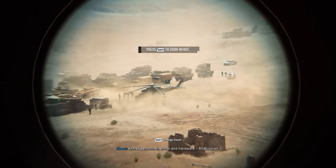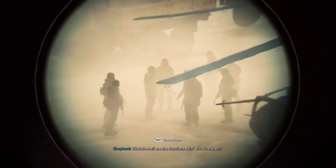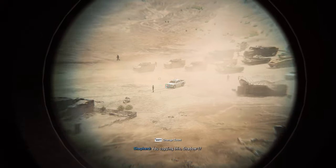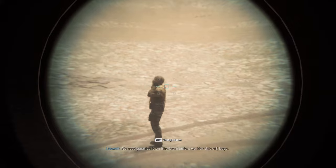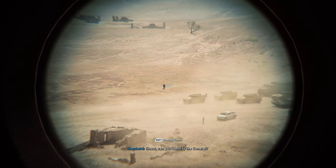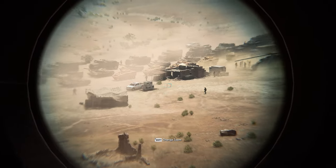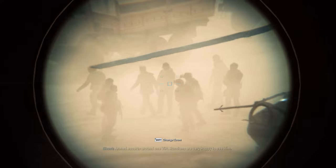Armed personnel, armor and hardware — all Russian. What the hell are the Russians doing with Cabrani? Supplying Iran. It's an arms deal. You copying this, Shadow 1? Affirmative. Two birds, one stone. We need positive ID on Cabrani before we kick this off, boys. Ghost, can you identify the General? Armed escorts around one VIP. Russians are very happy to see him. It'll be the last time they do.